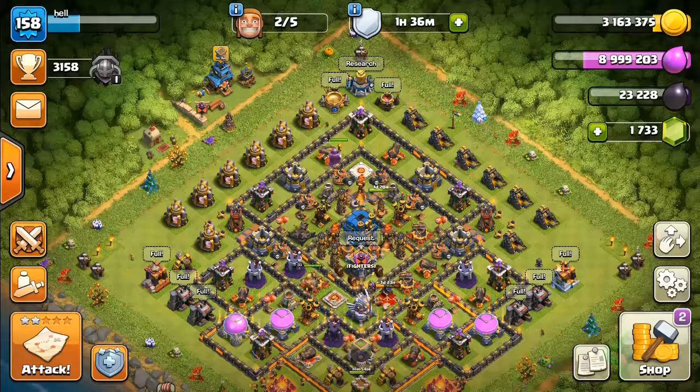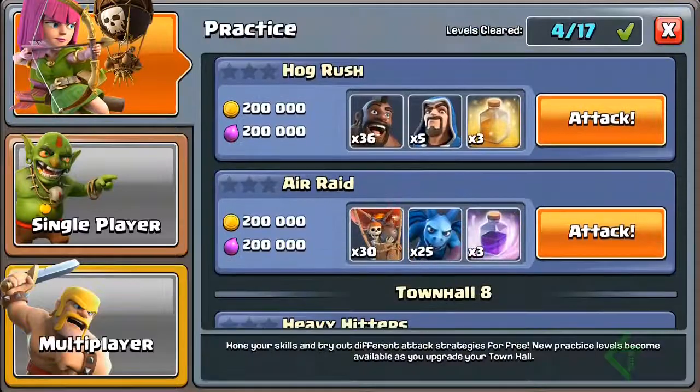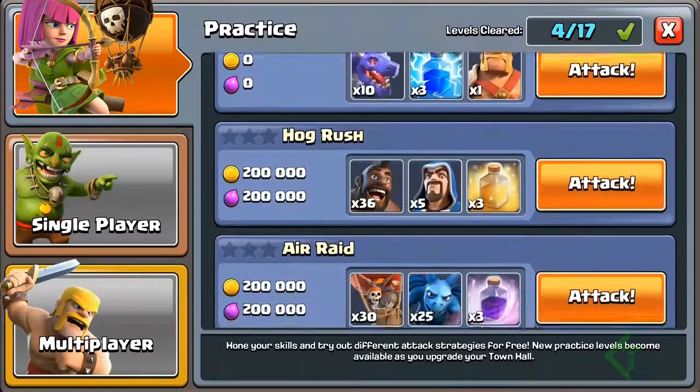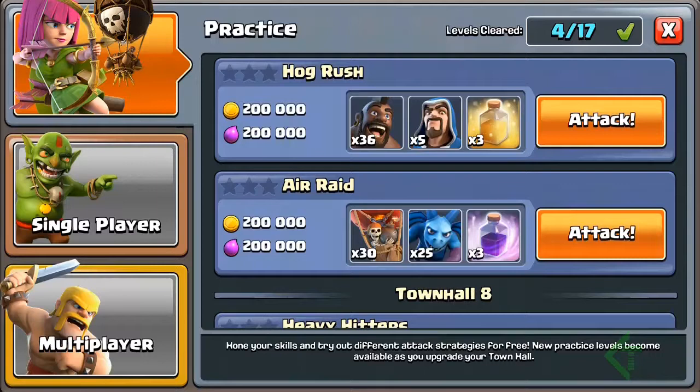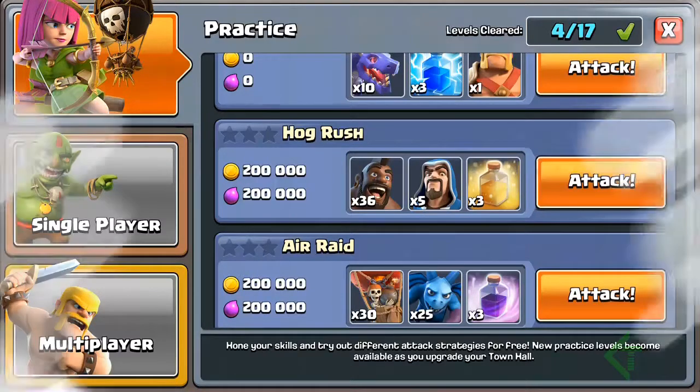Hey guys, thanks for joining us. Today I'm going to play the Clash of Clans practice matches. The strategy is: first I'll try myself, and then if I lose, I'm going to try the tutorial part which is already in place in Clash of Clans practice matches. Let's jump into this directly. I'm going to play Hog Rush, so I'll try myself. We are going with 36 hogs, 5 wizards, and 3 heal spells.